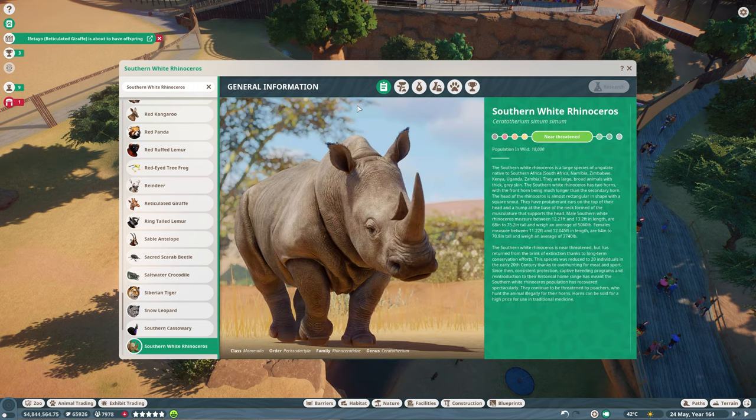Southern white rhino — this is actually one of the success stories of conservation. So on this rather gloomy Wednesday afternoon, it'll be a bit of warmth I suppose. Southern white rhinoceros — Ceratotherium simum simum. They are near threatened with a population in the wild of 18,000. The southern white rhinoceros is a large species of ungulate native to southern Africa: South Africa, Namibia, Zimbabwe, Kenya, Uganda, and Zambia. They are large, broad animals with thick gray skin. The southern white rhinoceros has two horns, with the front horn being much longer than the secondary horn. The head is almost rectangular in shape with a square snout, with protuberant ears and a hump at the base of the neck formed of musculature that supports the head. Oh damn, that's all muscle?